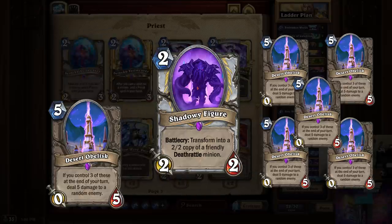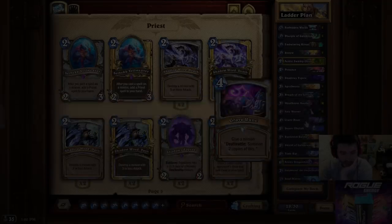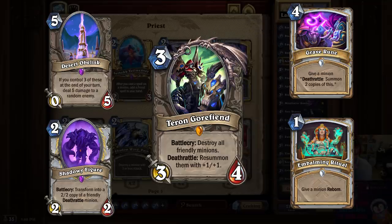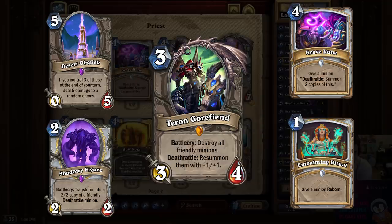The legend Dobski23 finds the perfect card to save the day: Tehran Gorefiend. So now the combo is only five cards and 15 mana instead of eight cards and 20 mana, making it a lot easier to get the needed discounts and a lot easier to survive, because I don't have to hold on to as many combo cards.